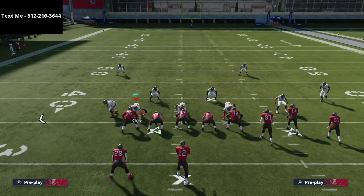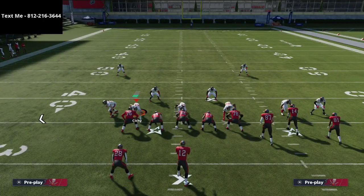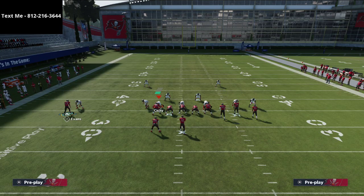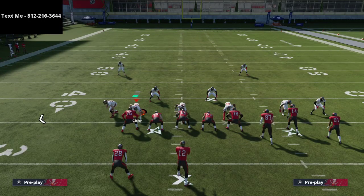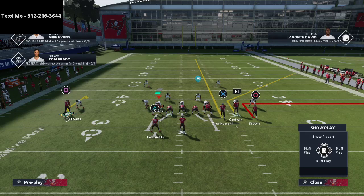The reason he ran Z Spot so frequently is because he had Randy Moss with Route Technician on him. Randy Moss also has over 90 deep route running, and when you have over 90 deep route running on a receiver and run a corner route like this one, smart routing the corner route turns it into a really sharp-cutting slant out. That was what he was doing — smart routing this corner route. He also had Antonio Brown on a little out route here to pull the zones outside.